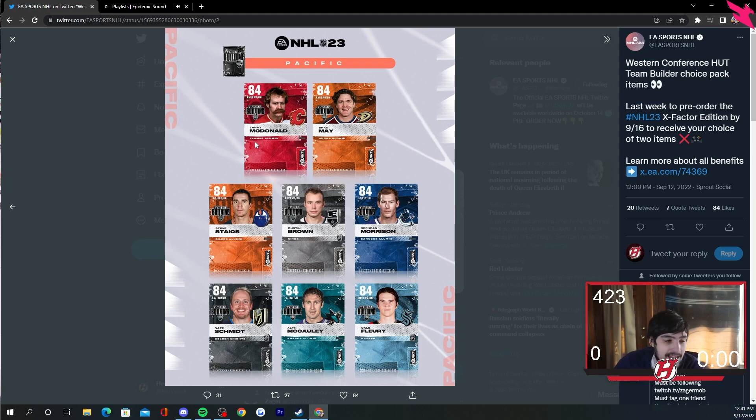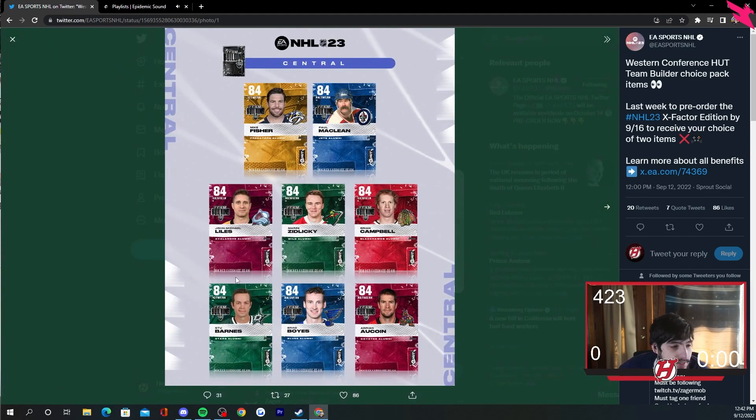Brendan Morrison for the Canucks — he's been in the game for a while, nothing too crazy. Nate Schmidt, 84 overall — it's kind of weird having a team builder card of a player who's still active. Vegas really has nobody they can use honestly. Alan McCauley — I first thought it said West McCauley. For Seattle it makes sense since they're literally a brand new team, so it's Kale Flurry. Besides Lanny McDonald, I really don't see anyone too exciting — maybe Campbell or Fisher depending on their stats and X-factors.